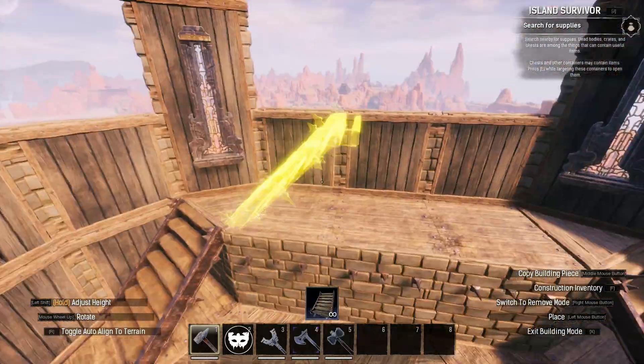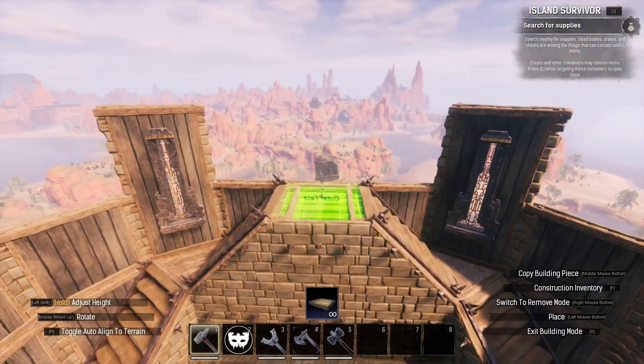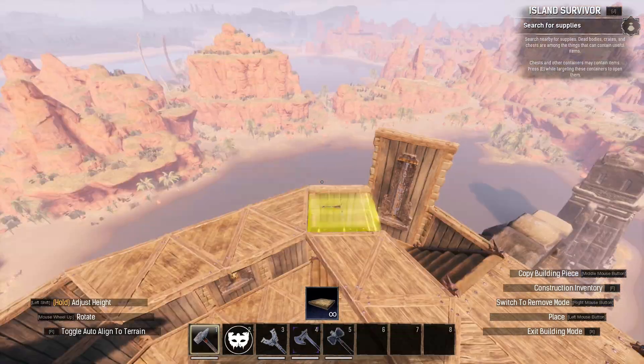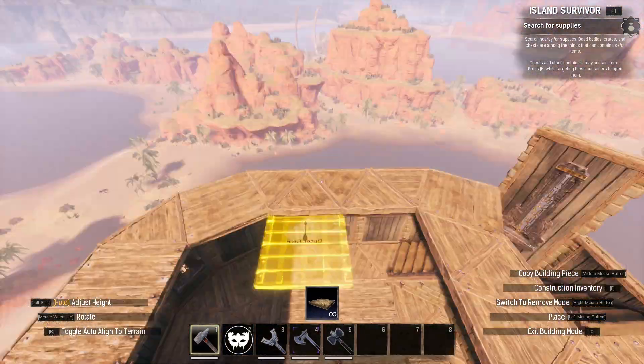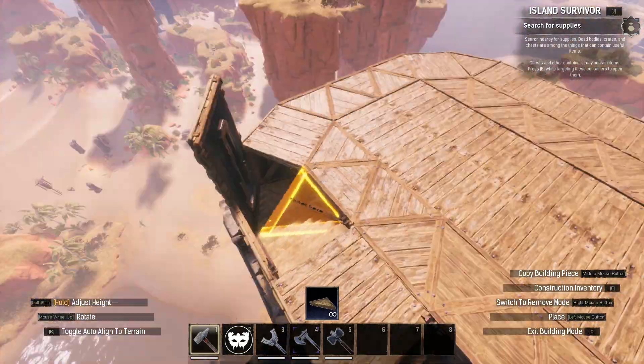From here, I built a small platform at the back of the ground floor that will serve as the staircase, which also helps to cover up the small bit of ruins jutting through the floor. The stairs come up to a single tile connecting to the first floor, which I created by capping off the walls with insulated wooden ceilings to match those below.